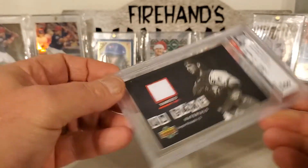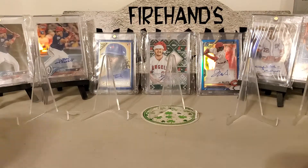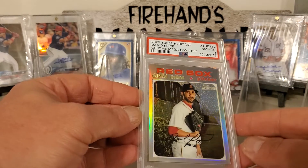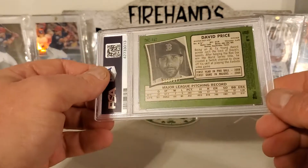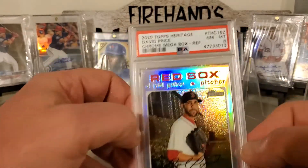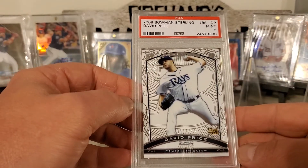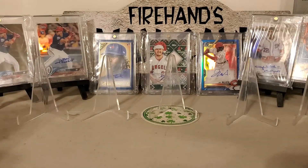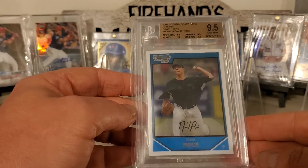Jorge Posada — this is a 2006 Upper Deck Game Materials. We got a David Price, 2020 Topps Heritage Chrome Mega Box Refractor. We got a David Price 571's number 2 — that just might be a Chrome, I don't know. I think they messed up with the Mega Box; I don't think it's a Mega Box. David Price, 2009 Bowman Sterling rookie card — it's a nice looking card. 2007 Bowman Giraffe Picks Chrome, David Price.